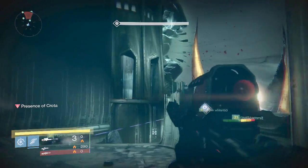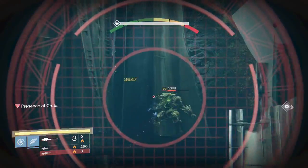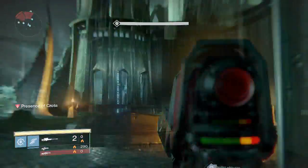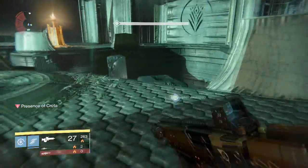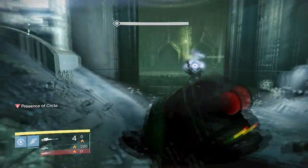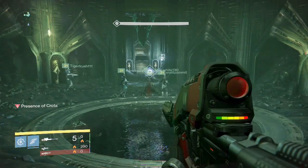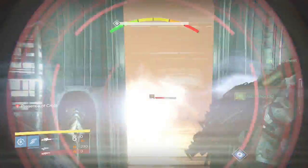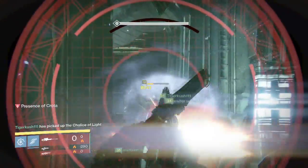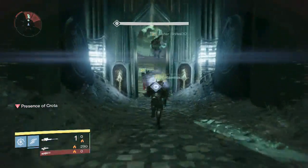After two rounds with the relic, ogres are going to start coming — this is when you change up the strategy. Run down here into the bottom center of the map, into this long hallway. All the way back in this room, the ogres cannot actually reach you, and you can snipe them from here as they pop their heads out from the left side and right side. This area will be the next setup for the squad, so make sure to use your synthesis here. High-impact weapons are great for fighting ogres because they stagger them.